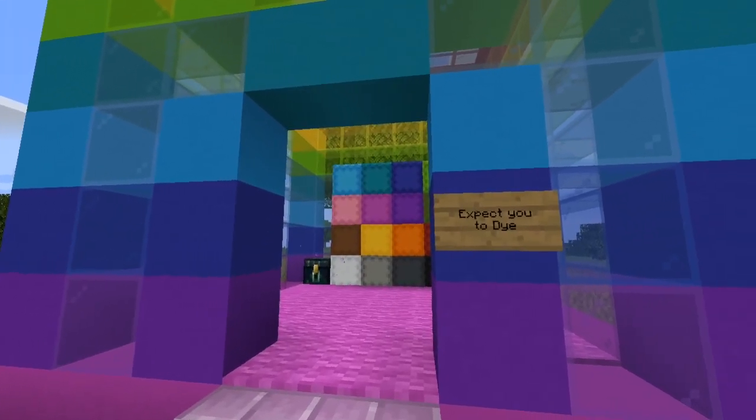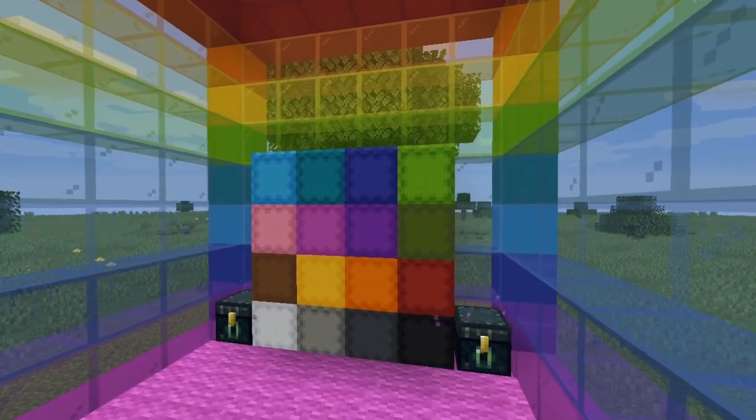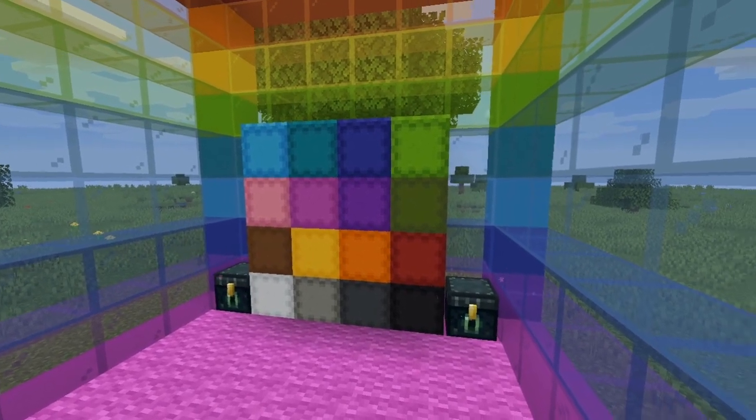My shop, called 'Expect You To Die' — a James Bond reference and also a reference to one of my favorite VR games — is obviously a dye shop. With 1.14, all the dye colors are now easily farmable, so it's the perfect time to get into this business.